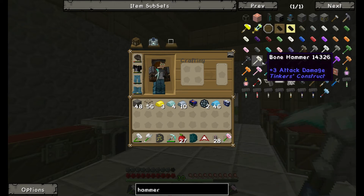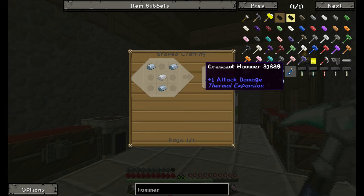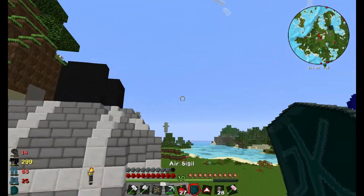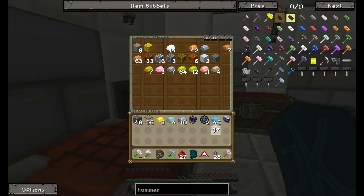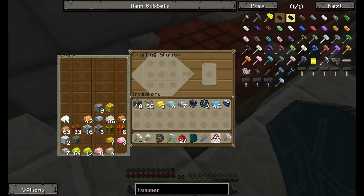One more thing I want to do before the end — make a crescent hammer, which is basically a wrench for Thermal Expansion. It's just three bits of vine and some tin. I quickly grabbed some tin and crafted it.